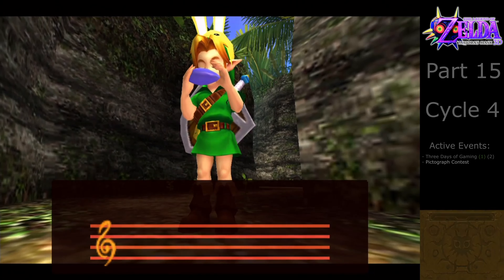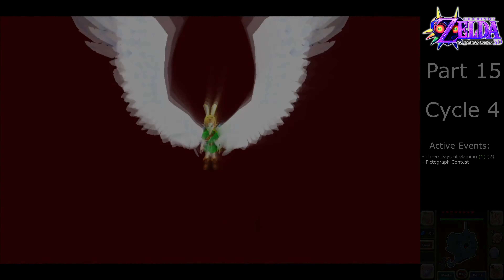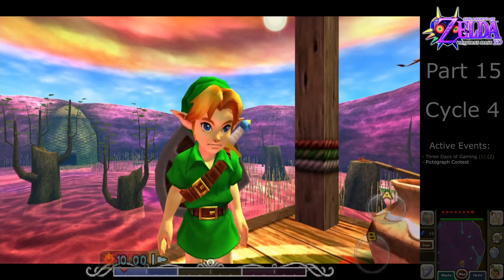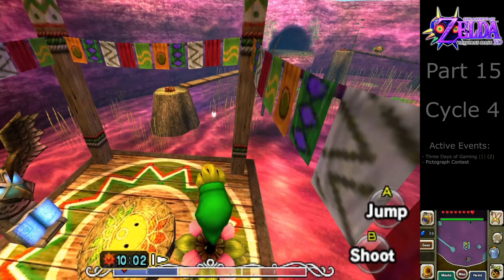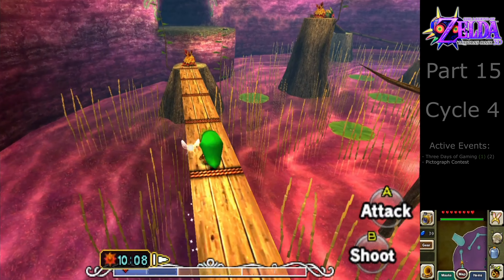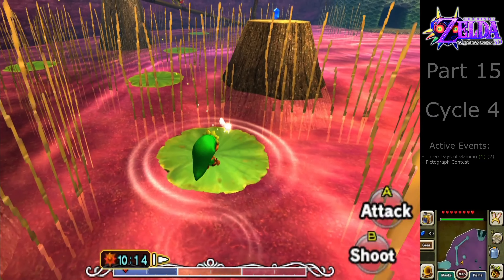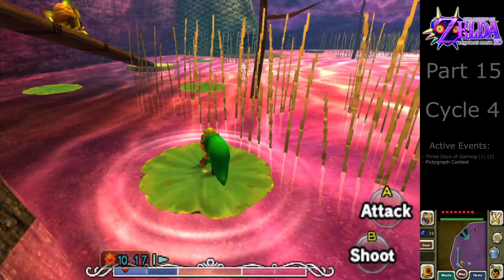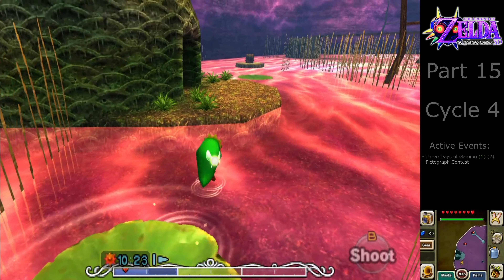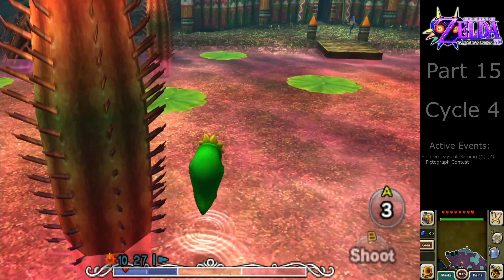Let's move on to the Deku Palace again, because there's also the pictograph contest we still need to do. We're in the swamp anyway, so might as well do this quest now. It does not matter a whole lot — in the end all events will be cleared in this game, don't worry. It's still a 100% playthrough. You might be asking: how do we win the picture contest? You can't just take any picture in the swamp — mostly everything you photograph here will only give you rupees. There's one thing that will give you the main prize because of being a super rare sight in the swamp — the picture of the Deku King, something a normal human wouldn't be able to see.